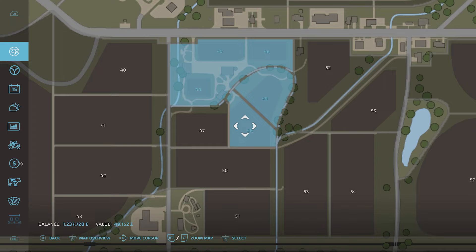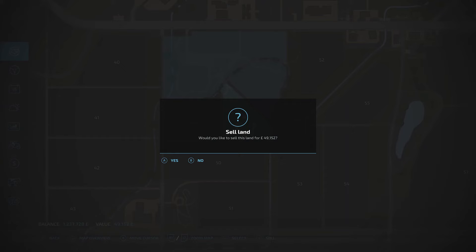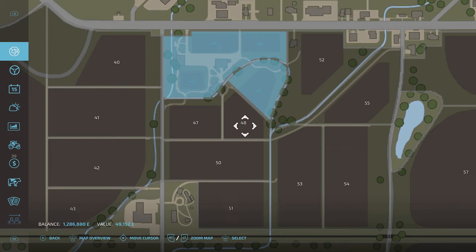Now what's quite nice is if you make a mistake, you don't get penalized for selling it. So how do you sell land? It's the same sort of process but slightly backwards. You press your right stick over an area that you own, and then it will go a different color. Then we will sell it — 49,152 is exactly the price we paid for it. And this time we hit Y to sell it. 'Do you want to sell the land?' Yes. So it's that easy.